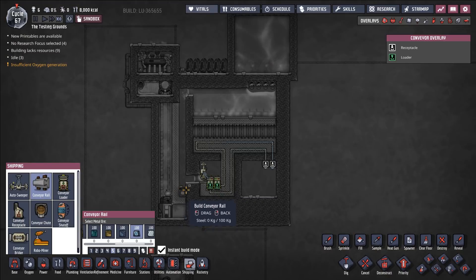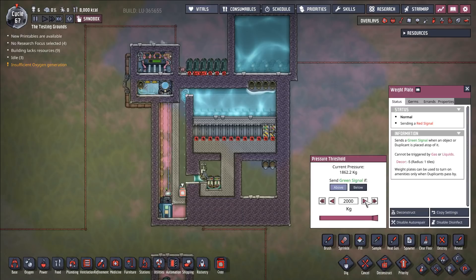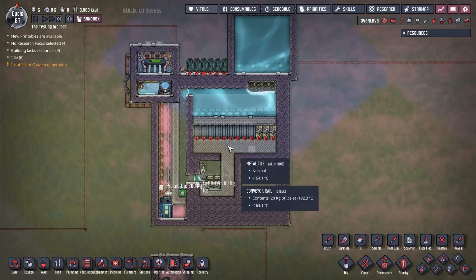All the ice that we pick up from this plate right here is going to be run through the system to keep it cool. We also need to toggle this — there we go. So we are running the ice through here to keep the system cool.